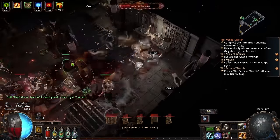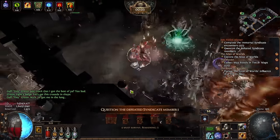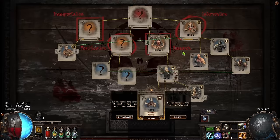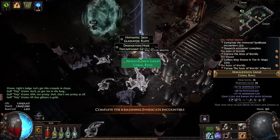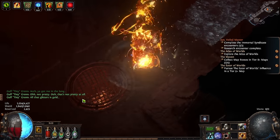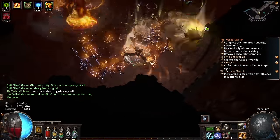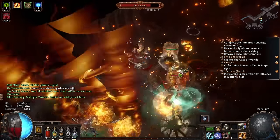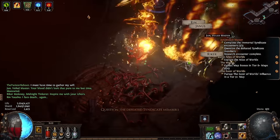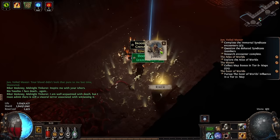It allows you to summon three tornadoes of random elements — fire, cold, or lightning — each time you cast it. Those can stack on a single target, so they each hit about four times per second, which means 12 hits per second when they're all stacked up, which is not bad, especially when it's a skill that has just about every gem tag in the game. So you can scale levels with it very easily and its base physical damage, which means you can scale it in many different ways, like adding fire damage with Herald of Ash or using Hatred, or using added chaos damage scaling.